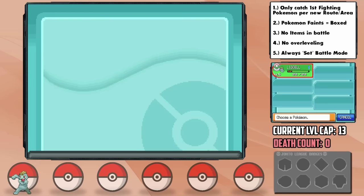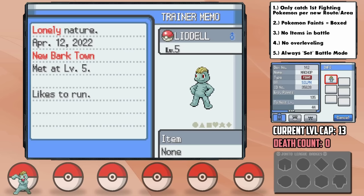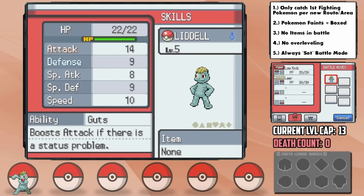I name him Liddell, and Liddell ends up having a Lonely nature, which means it gets plus attack and minus defense. Not bad at all. He also has the Guts ability, which increases his attack power if he has a status condition like Burn, for instance. Amazing stuff.